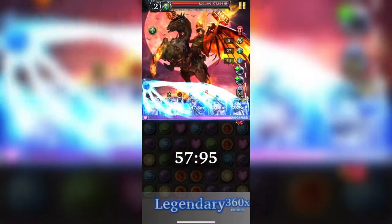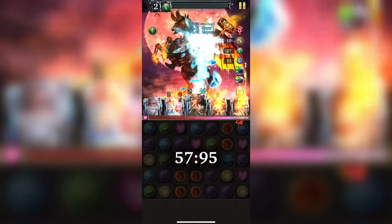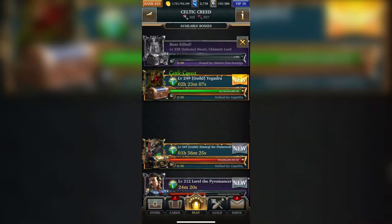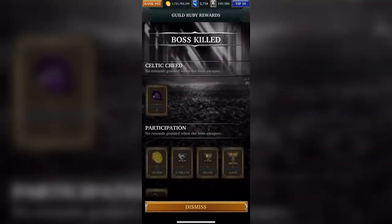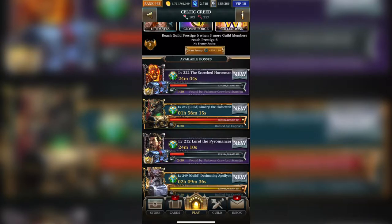Looking at the total damage: 208 trillion, 156 trillion, and 91 trillion — so that's roughly almost 500 trillion dealt by that combination. That deck is not too bad. It's not going to deal quadrillions of damage, but it does deal decent damage in the hundreds of trillions.